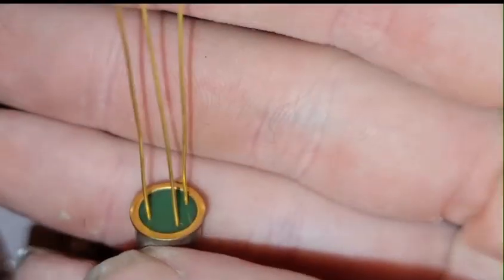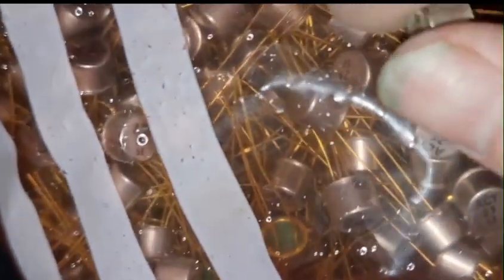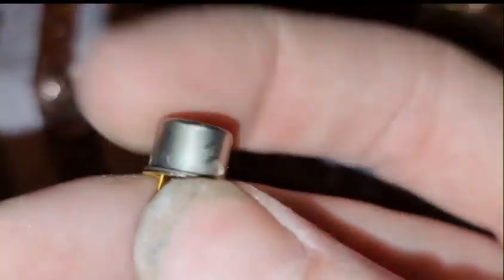So here we'll be refining these transistors. They've got long gold legs and gold underneath. We'll remove these caps off camera. It's got 500 grams here; I'll remove the caps and re-weigh to see how much is left without the metal caps.